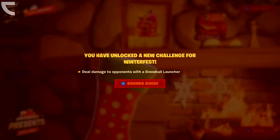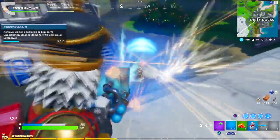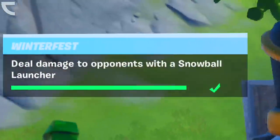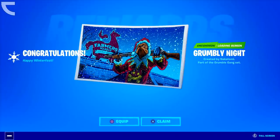You will now unlock the next challenge, which is Deal Damage to Opponents with a Snowball Launcher. You will only need to deal a total of 200 damage. After you complete that challenge, you will unlock the first reward, which is the Grumbly Knight loading screen.